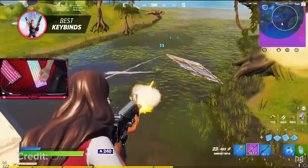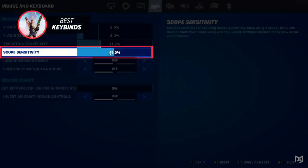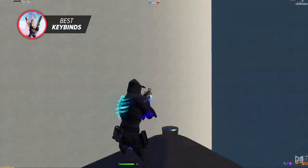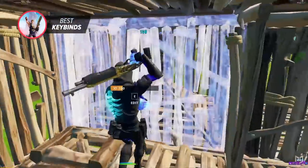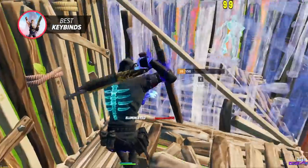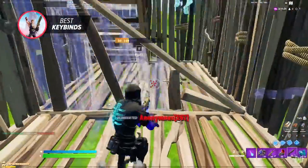Targeting sensitivity varies with many pros and preferences, but keeping it around 30 to 40% is the most optimal way to really track your opponents perfectly. With this sensitivity, you can easily laser players out of the sky or if they're moving quickly, and it allows you to have better aim when aiming down sights and overall hit for more damage.